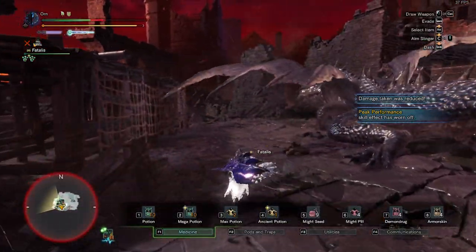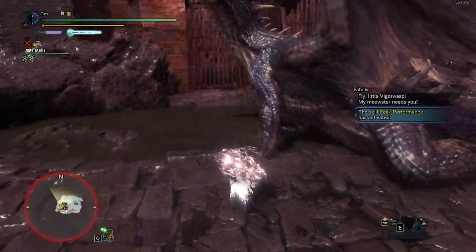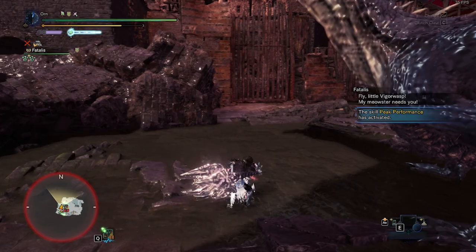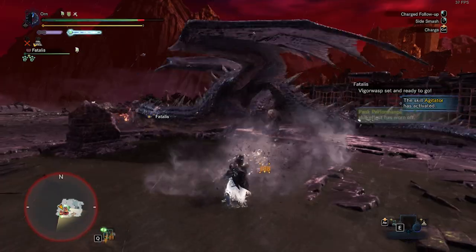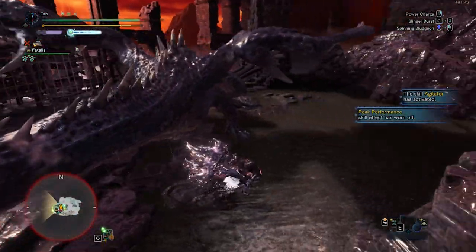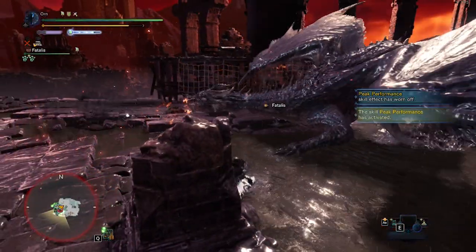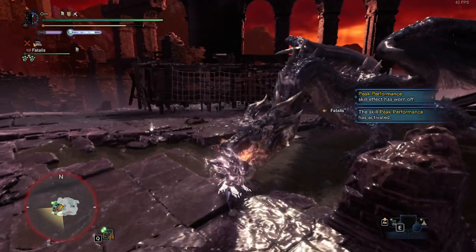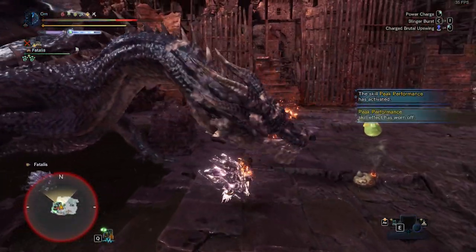Quickly go towards the head and do a Charge Blow again. What you need to do is just focus on the head — ignore the chest. Do a Charge Blow when Fatalis does Flame Throw. Time it well, otherwise you will hit the neck. After that, do a Charge Swing. If Fatalis does Fire Bite, either do Charge Swing or Charge Blow.